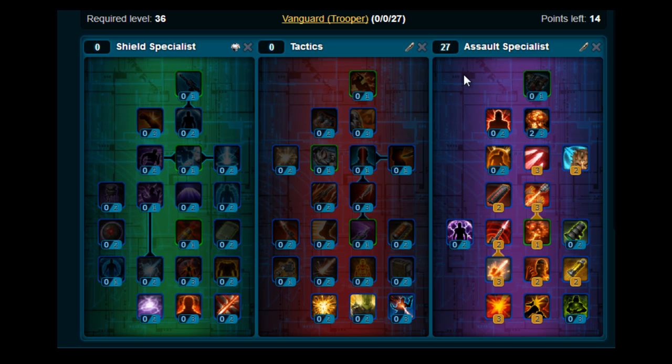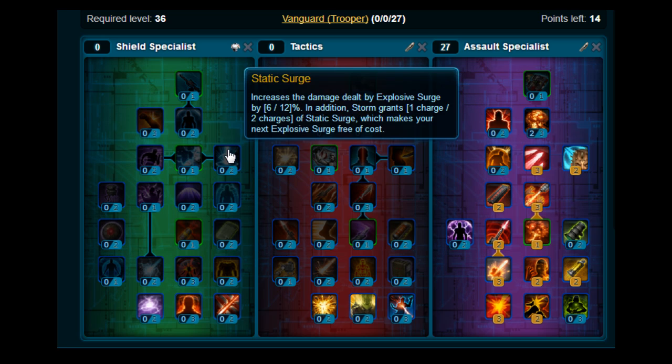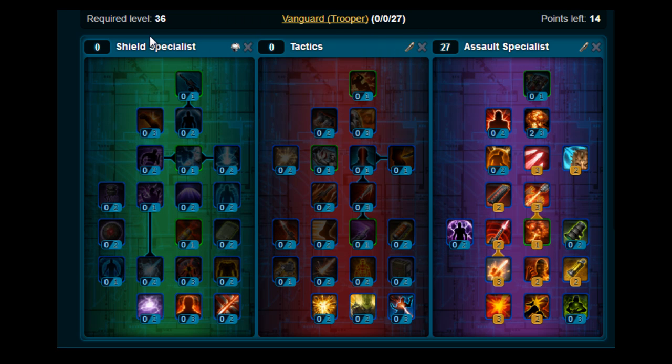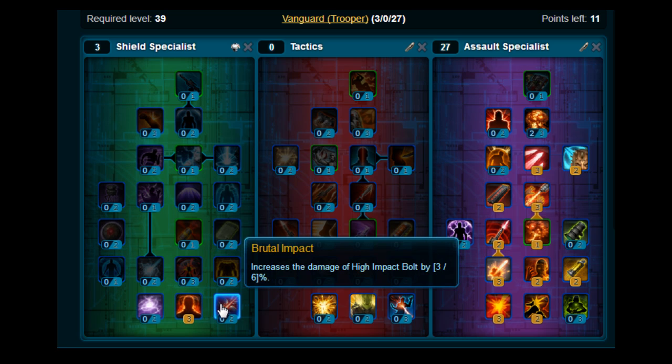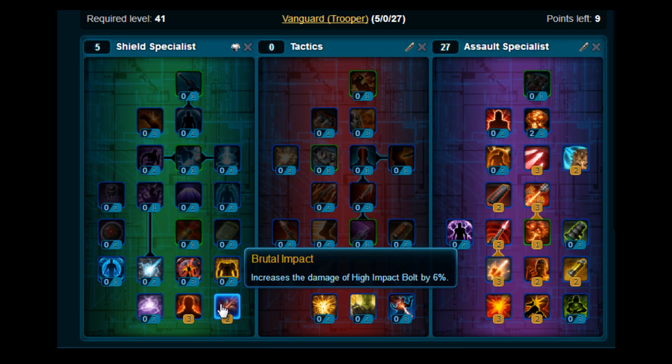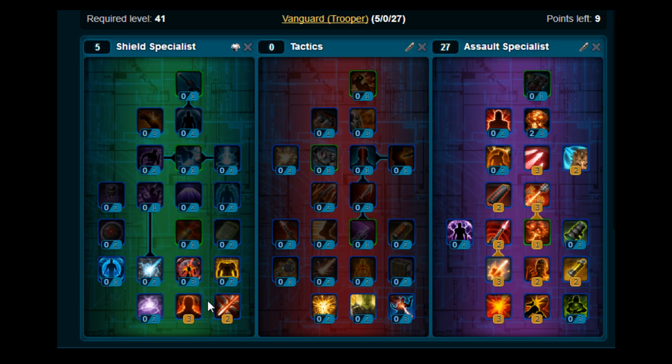We're just leaving 27 points in Assault Specialist, and that's because now you're going to move across to Shield Specialist. You've got to put three points on Intimidation, two points on Brutal Impact, and three points on Steely Resolve.